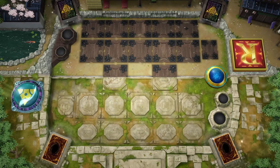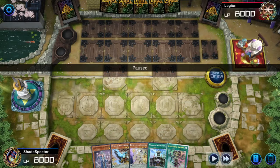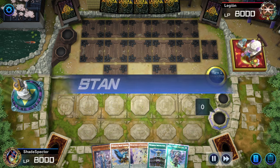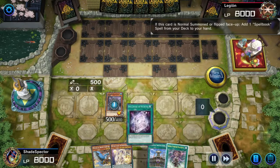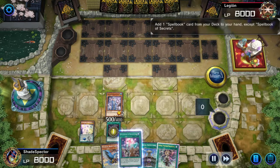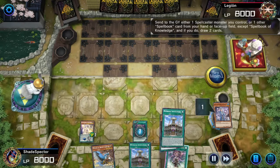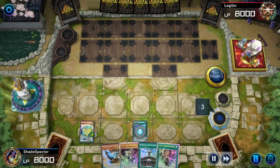Alrighty y'all, so for the next match here, it looks like Shadow is going first. Shadow, walk us through the board and let's see who you are going up against. Okay, so we first have to get the Blue Boy package. We're going to use Secrets here. We're going to wait because we want Institution to search that card we used. We got Institution now.